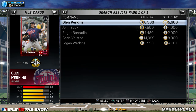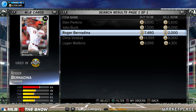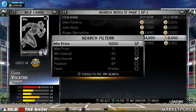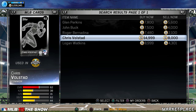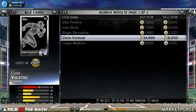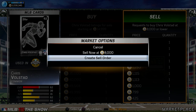Set your filter to minimum price 5,000 and max overall 84, then keep refreshing — triangle, circle, triangle, circle — until you see a huge figure come up. You're not always going to know if you have a card, like if Chris Volstadt is going for 400k, but just click on his card, go to Buy and Sell, go to Sell, and create a sell order. If you have him, great. If not, it'll say insufficient quantity.